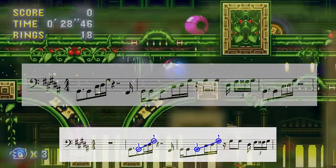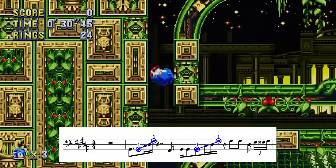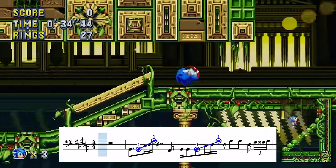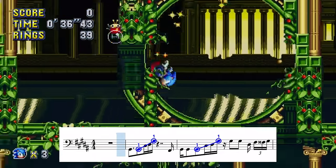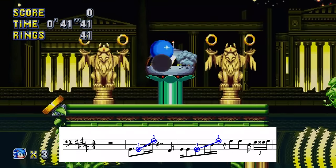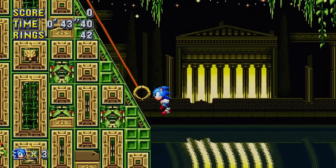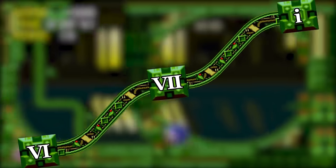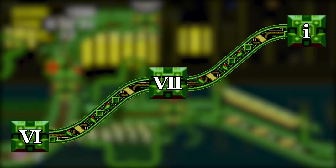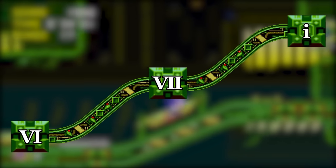It does bring in some octave behavior though, which I can't help but associate with these 45-degree Sandopolis launchers. The OG Past final section moves up and down the Eggman cadence, showing how this go-to progression doesn't always need to sound evil and sinister. Tonight, it's just cool.